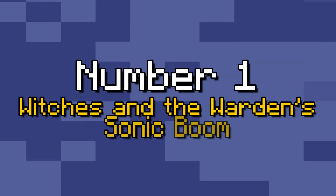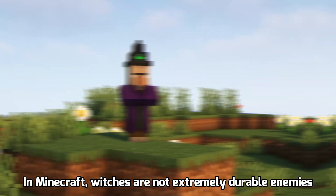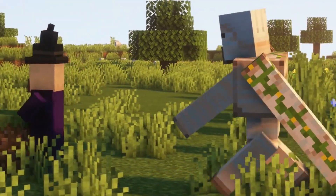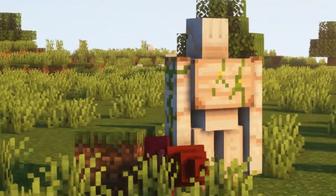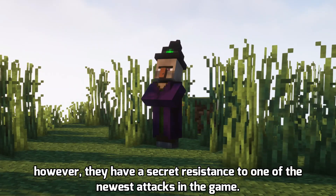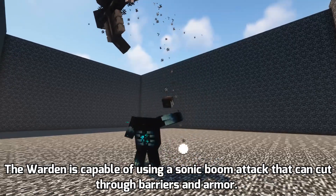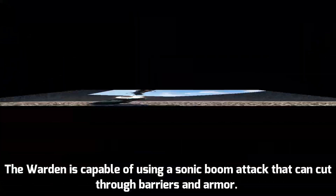Number 1: Witches and the Warden's Sonic Boom. In Minecraft, witches are not extremely durable enemies. However, they have a secret resistance to one of the newest attacks in the game. The Warden is capable of using a Sonic Boom attack that can cut through barriers and armor.